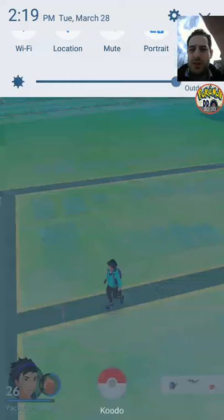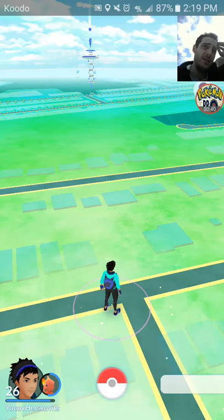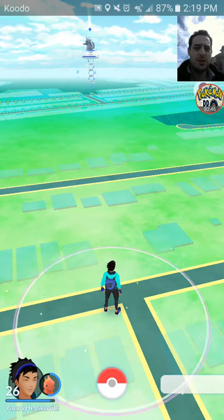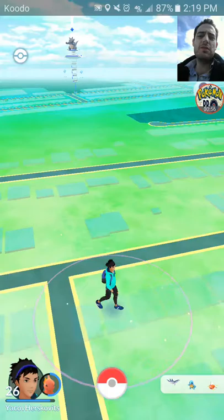I'm walking right now — turning off my Wi-Fi — to the Pokéstop to get my first streak of the day. You know how the first streak works? You normally get more items. That's why we get a seven-day streak, and on the seventh day we get an evolutionary item.